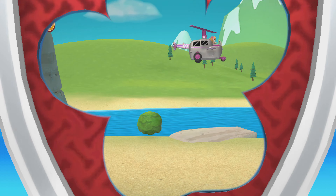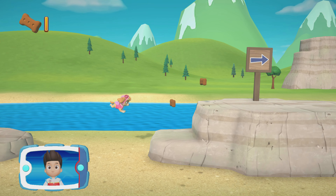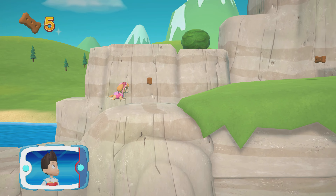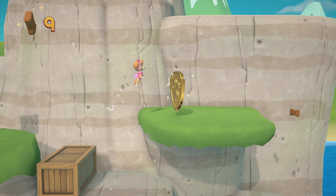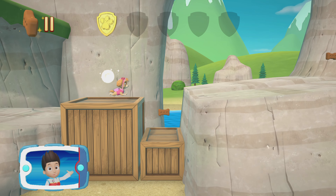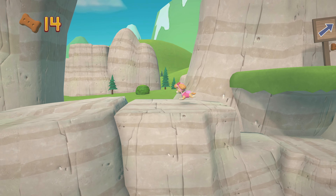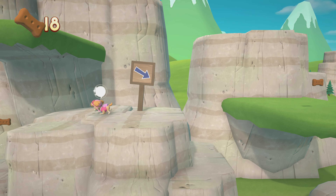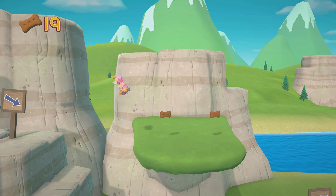Skye! We have to help the eagle that's hurt. Skye needs to take the special flying splint to Marshall on the train so he can patch up the eagle. I'm detecting a golden paw print somewhere nearby. You've got the golden paw print! Collect all of the golden paw prints that you find.